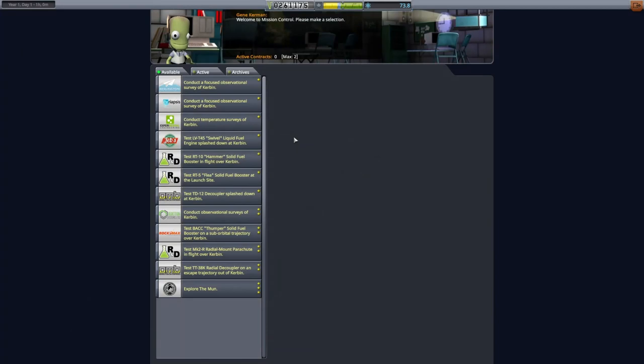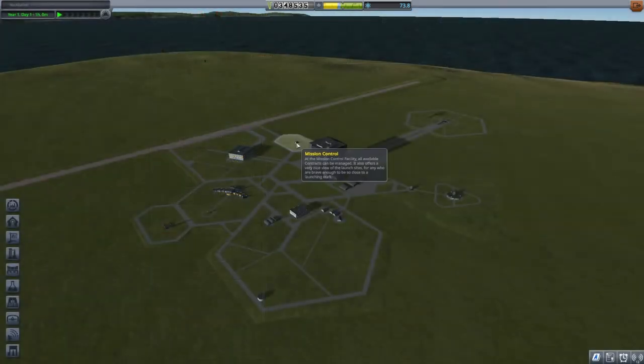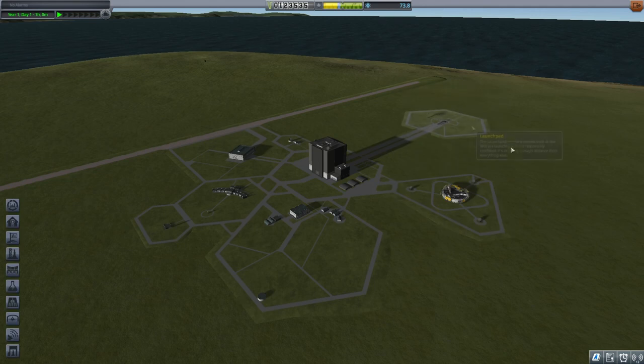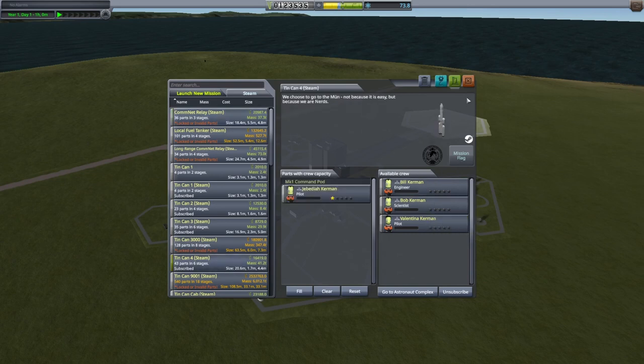Be sure you have your contract for Moon Flyby — we already got it at the end of the last video. Before launch, we need to upgrade Mission Control and the Tracking Station. Assign the same pilot you used for Tin Can 3 so that we can make use of the retrograde hold during re-entry.